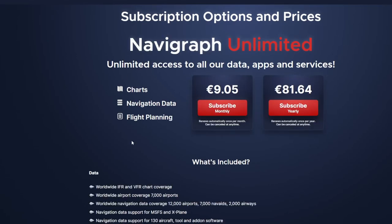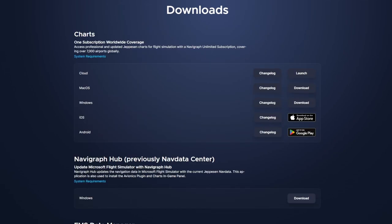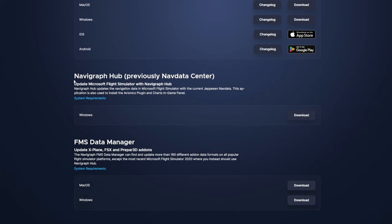We can come over here and look at pricing. This is the subscription I'm on, and it gives me full access to everything. Now let's move on to the download section. It's at the top of the page — I'm obscuring it because it has my name on it. Up at the top, there is a Downloads tab, and from there you'll scroll down until you find Navigraph Hub. This is how you get the plugin. Once you download that and have the subscription, we can move to the next step.